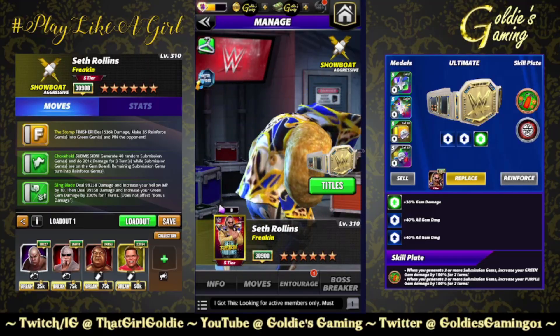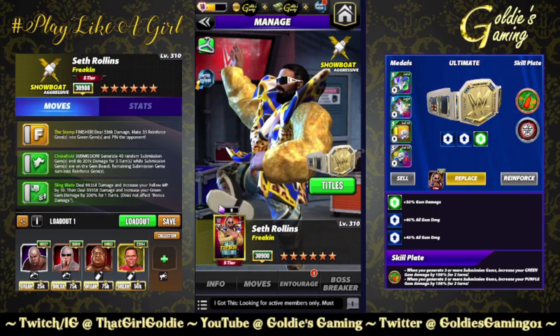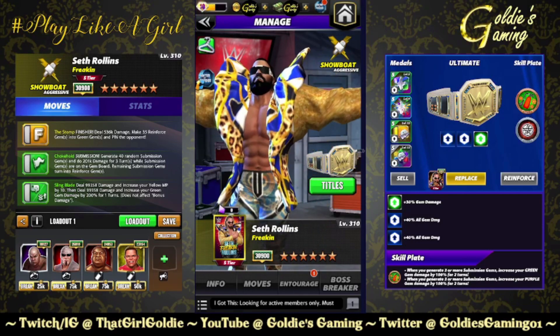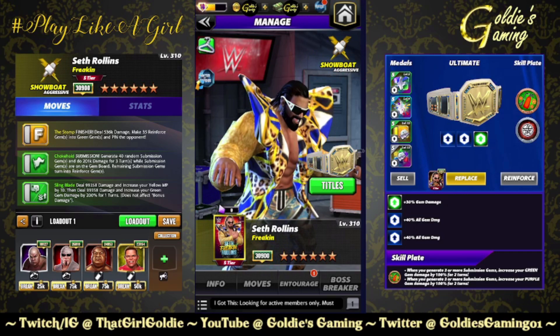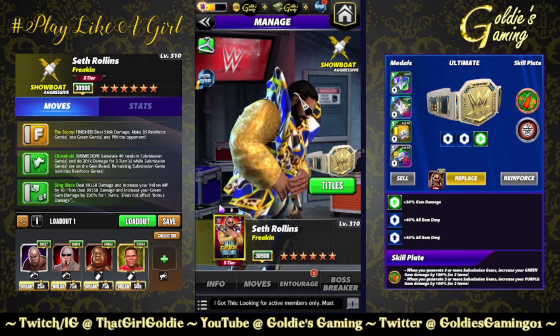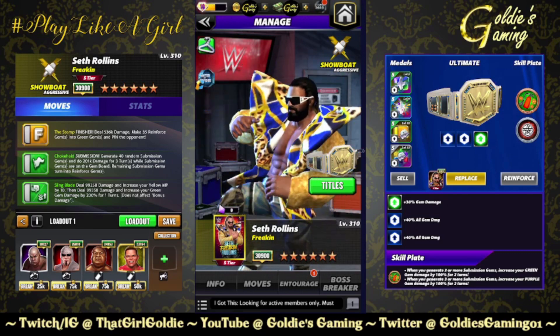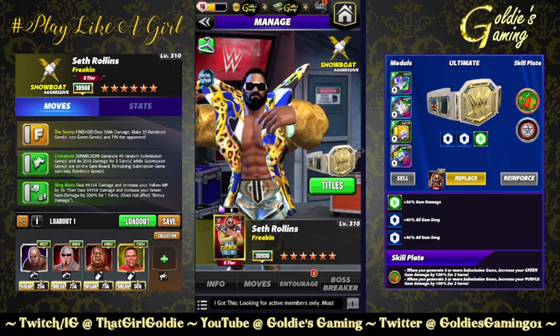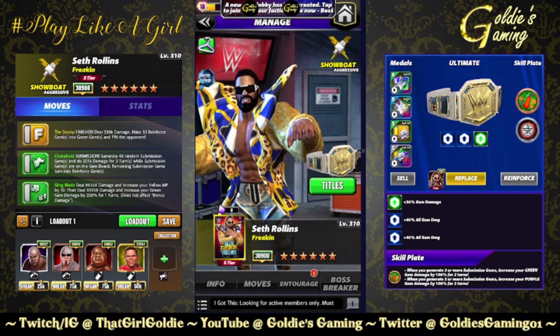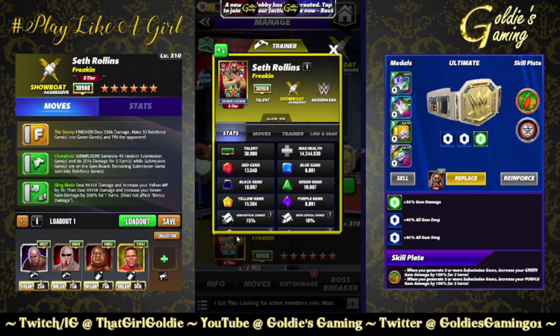Hey everybody, Goldie here, and today we are taking a look at the newest character in WWE Champions. Go ahead and sing his song — Seth Freaking Rollins. Side note: he was in the vote, nobody voted for him, but he still got a character. Tamina, when he is a modern era aggressive showboat, this is his second showboat character.